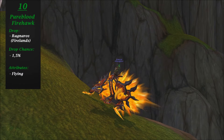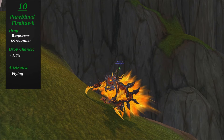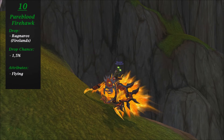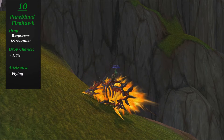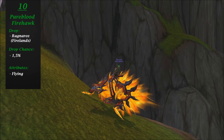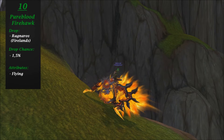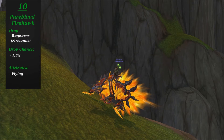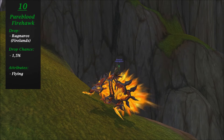But the model is now used for three different mounts with different color variations: the Fellfirehawk, which is the green version, and the Corrupted Firehawk, which is the purple version. But this is the only one of the three that is a mount that can drop, so that is why this one is on the list. The reason it is at number 10 is because the model is quite overused, and the way it flies looks a bit weird to me. But it is a really nice mount.